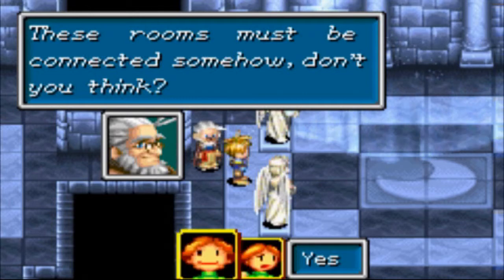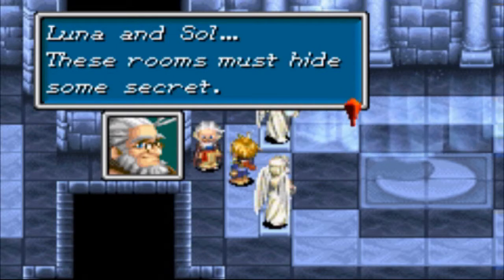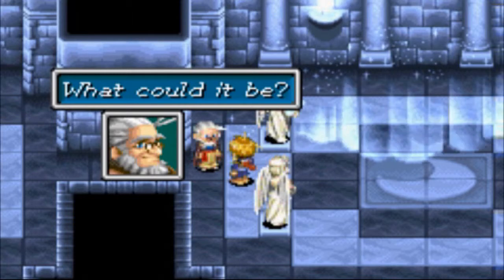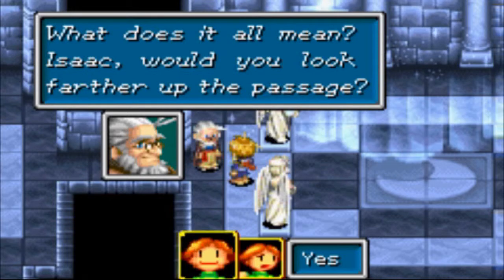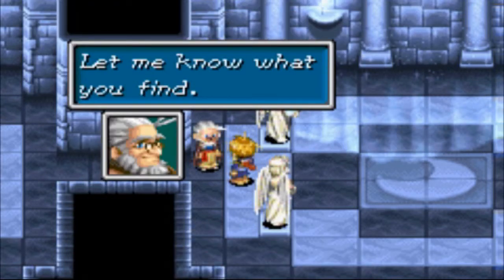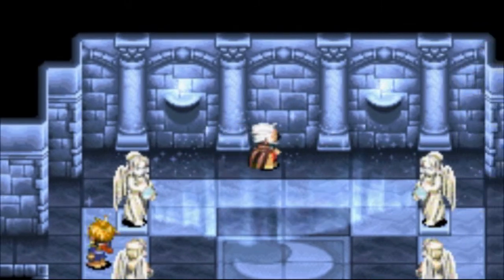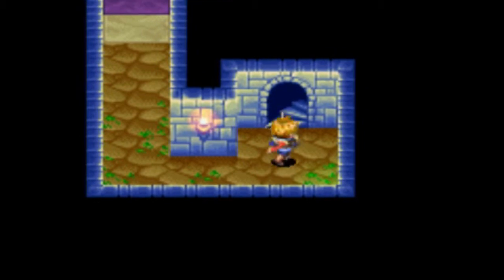These rooms must be connected somehow, don't you think? I'll amuse you — Luna and Soul — these rooms must hide some secret. What could it be? What does it all mean, Isaac? Would you look farther up the passage? Let me know what you find. I keep wanting to give Krayton a unique and interesting voice.